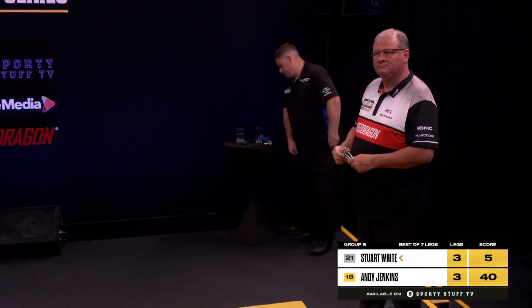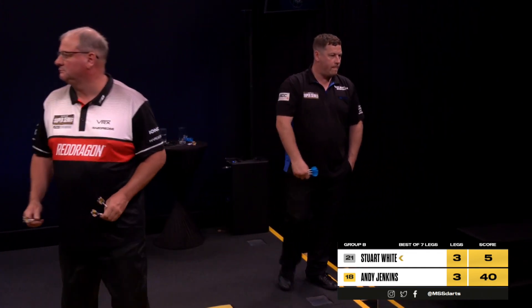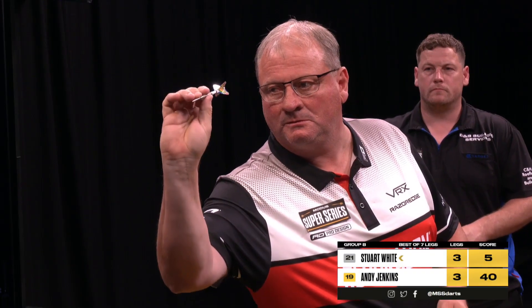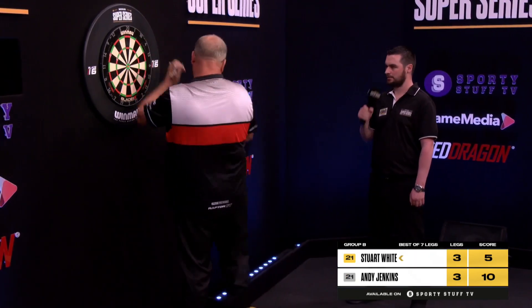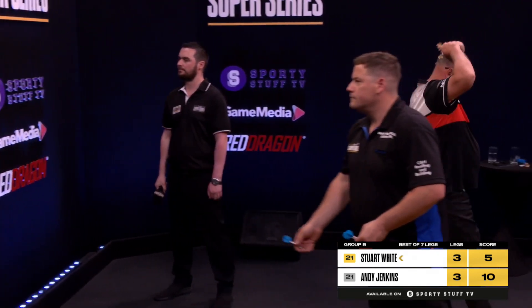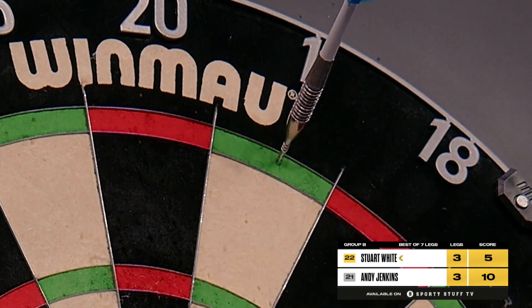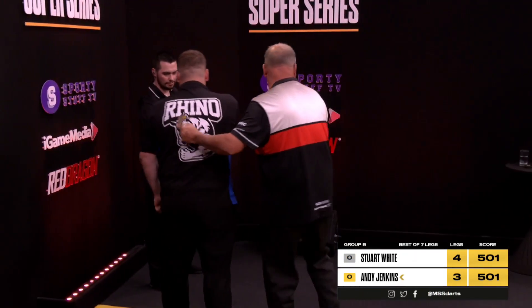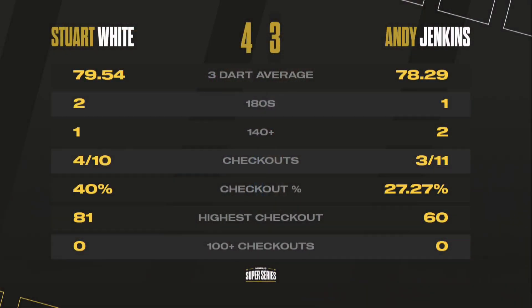He requires 40. Every single leg that he could have possibly played tonight he has played. Double 10 — 30 — and now he has missed a multitude of match darts. The frustration courses from his face as Stuart White returns. Head's in his hands — Andy Jenkins. It's 3-1-1 for the Rhino for the win, meaning he's going to be on 6 points for the first day's action. Andy Jenkins had opportunities to win that game but it's Stuart White who gets it all right on the night.